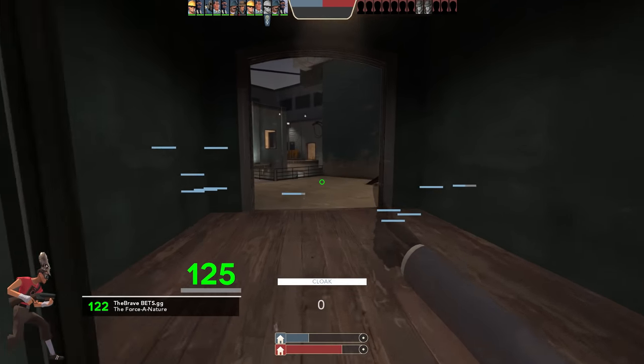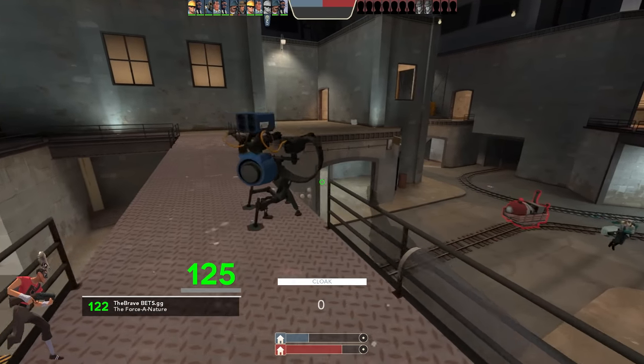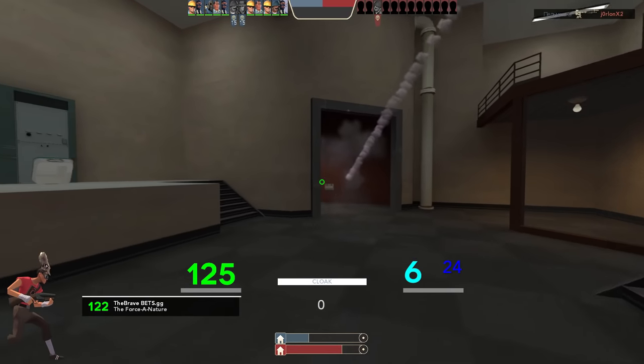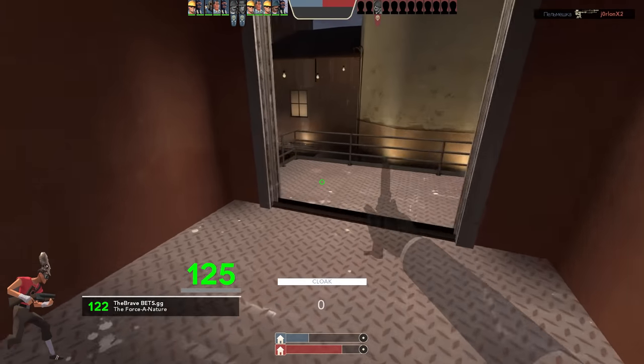We have a teleporter up top actually. Is this their spawn? Everything's blue but their cart's over here — that confused me. I saw the red and was like 'oh that must be theirs' — that's not the case at all. You push your cart, not their cart.